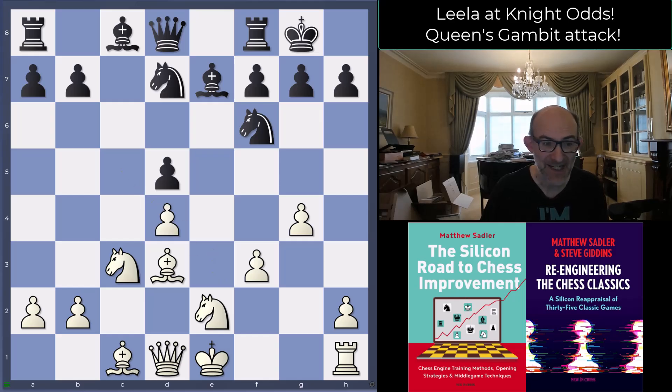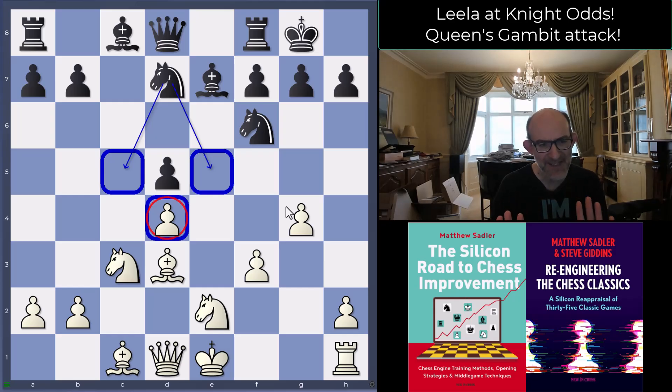c takes d4 played by black — not a bad move. Leela replies the way I'm always replying when playing these plans: e takes d4. The advantage of taking back with the pawn on d4 is that you stop the knight from moving to any of those squares, keeping the black pieces at bay and ready to advance with the pawns.